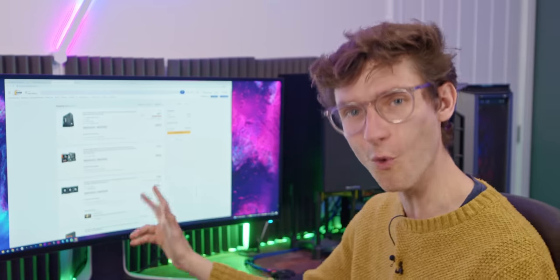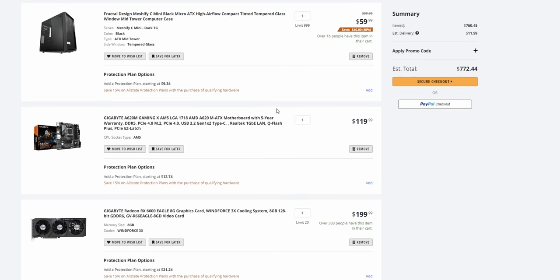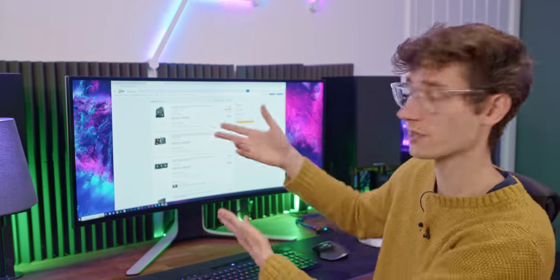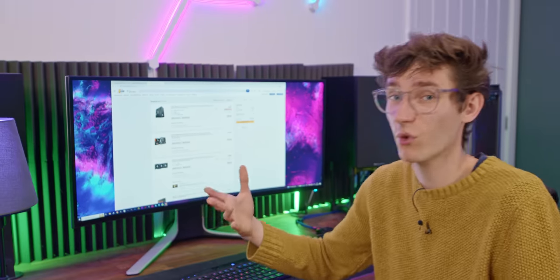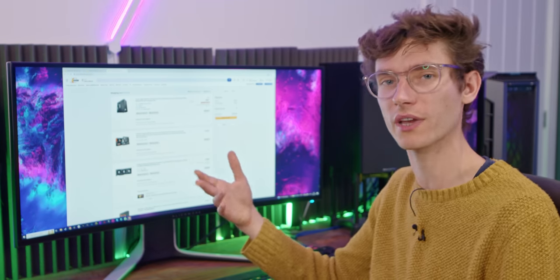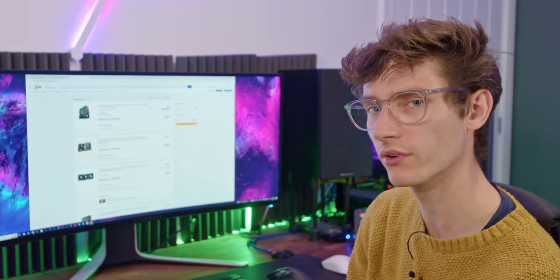I think this is a pretty awesome rig for the money, especially for the case. My favorite thing is the upgradability — while A620 isn't the best platform out there, it still supports DDR5 memory and you can expand to faster speeds later. More importantly, you've got better CPUs available now, and potentially three to four years' worth of future CPUs supported. You could go Intel and potentially save a bit, but the Ryzen 7600 is a ridiculously good CPU that will serve you for many years.